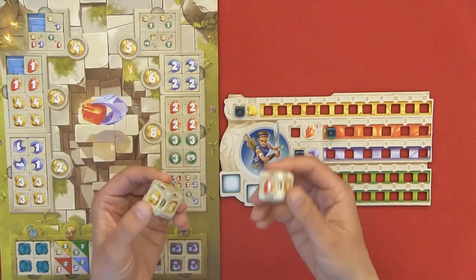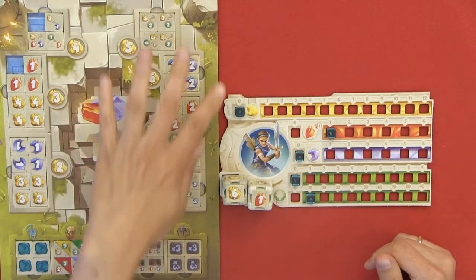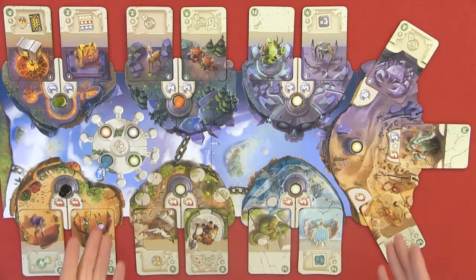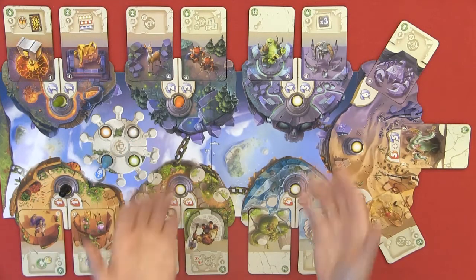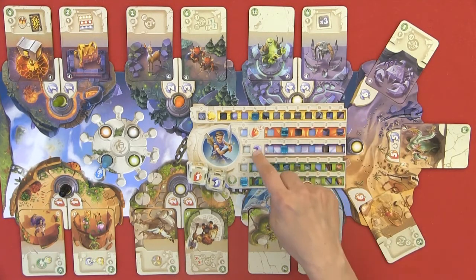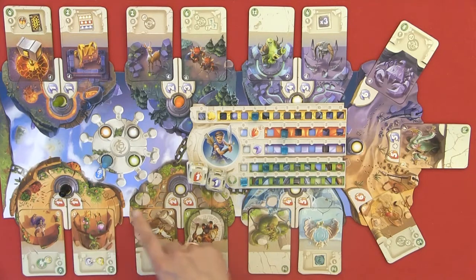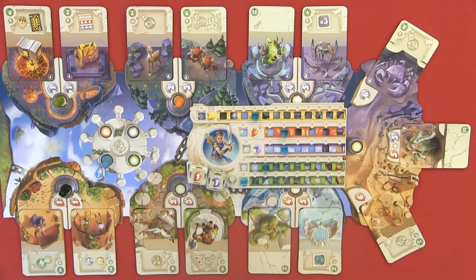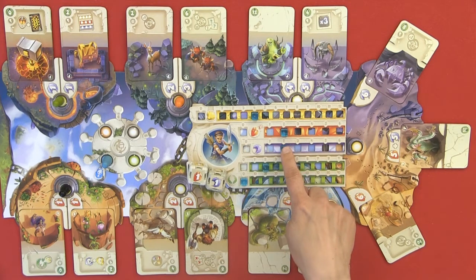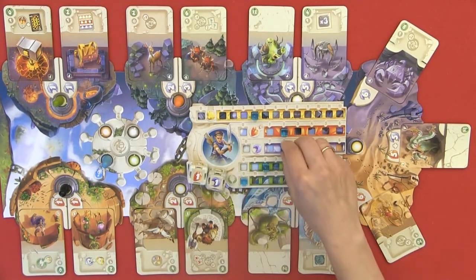A player now has two stronger dice and can get more die faces over time. In this action, you may purchase multiple die faces but never from the same dice pool — only one per pool. When choosing Action B, perform a heroic feat, you can purchase a card by spending your red or blue values. You use blue moon elements to buy cards from one section, and red to buy from another. You may only buy one card, and you spend up to two of the red or two of the blue.